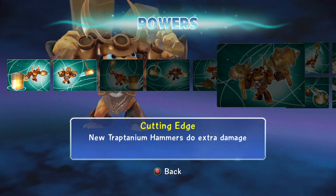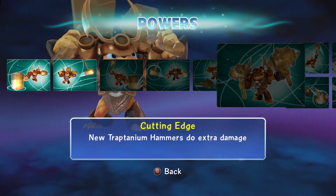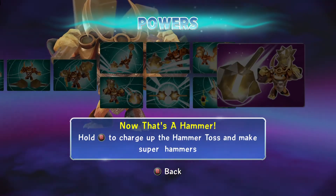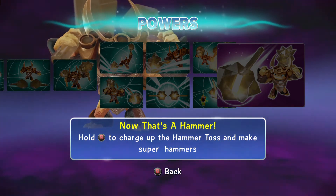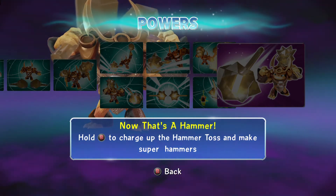When was the last time we had a good hammer character? I keep thinking of Crusher from Giants. Was there a cool one in Trap Team or Swap Force? I can't think of one off the top of my head — let me know down below. Now That's a Hammer — hold B to charge up the hammer toss and make super hammers. Wow, look at that.